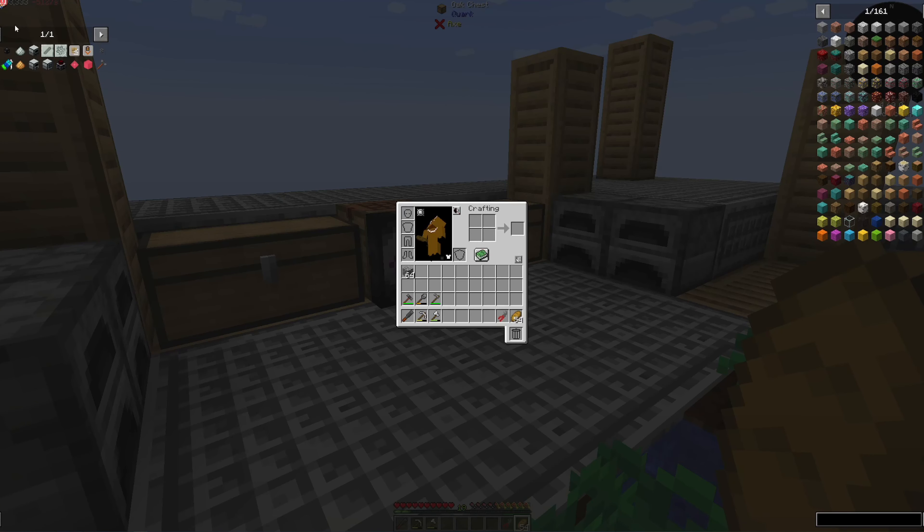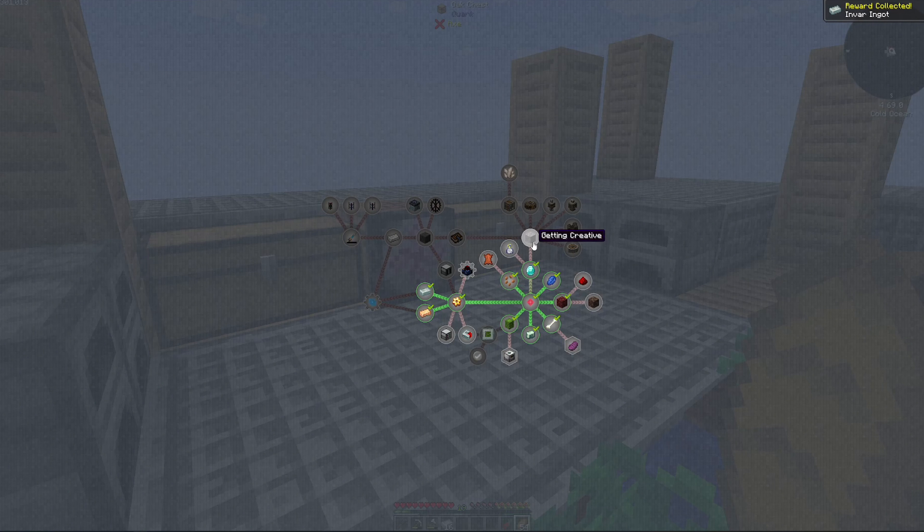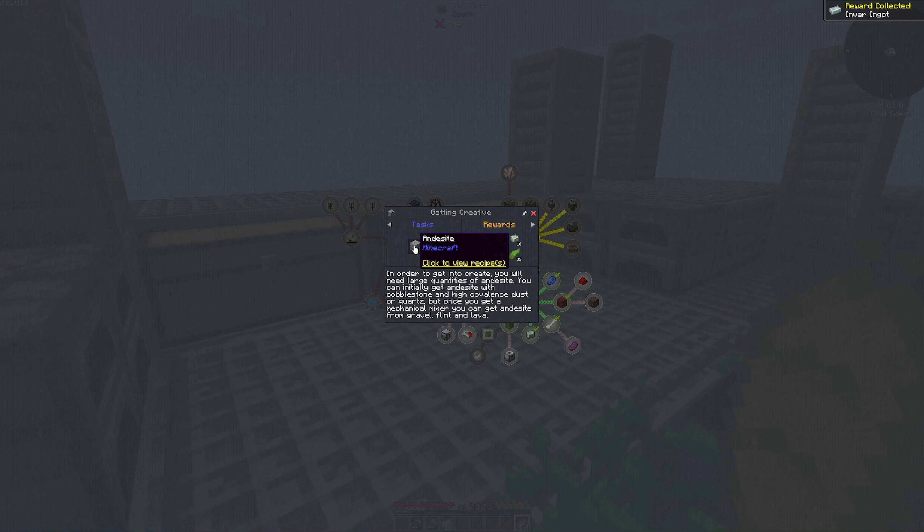Taking a look at our quest book here, we actually have a reward to gain — some invar, that's good. We're going to be getting into the Create mod. We're going to be needing some andesite and andesite alloy.